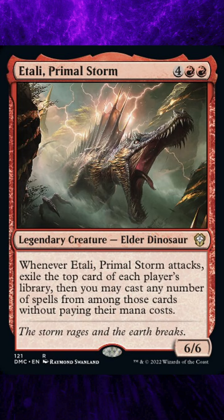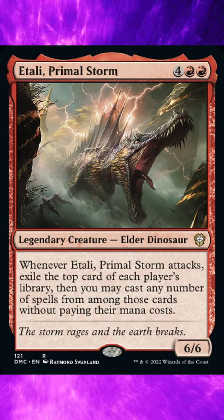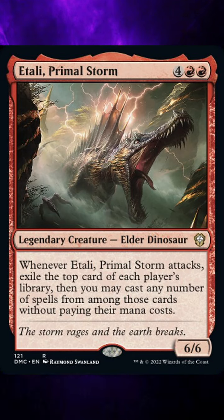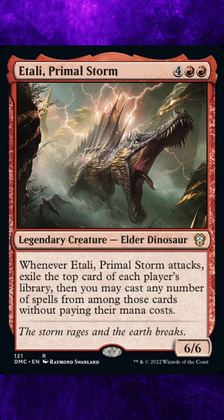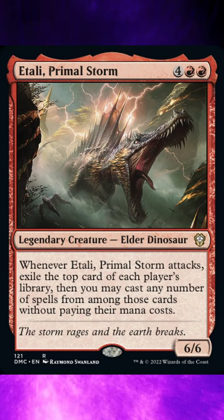There are currently 7 rulings against this card from Wizards of the Coast. Ruling 1: If you cast any of the exiled cards, you do so as part of the resolution of the triggered ability. You can't wait to cast them later in the turn. Timing permissions based on the card's type are ignored, and the spells resolve before blockers are declared.